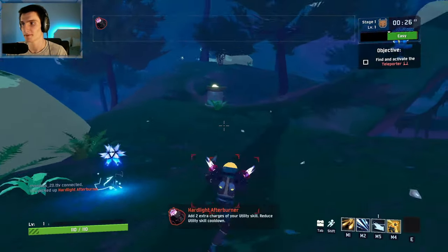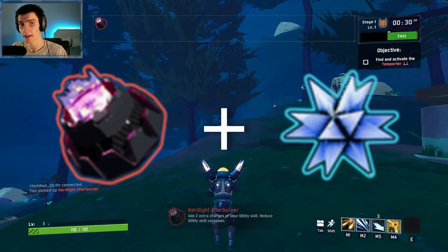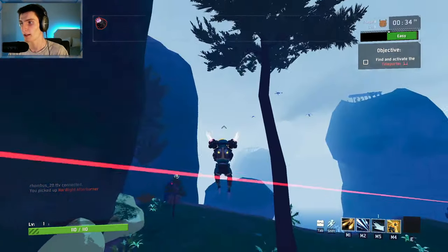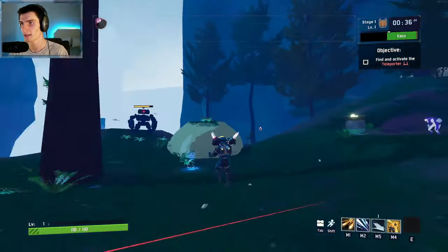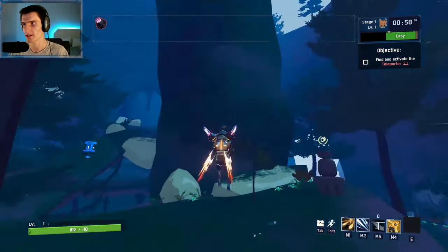The first busted item combo is the Hardlight Afterburner and Purity. This is what it looks like just with the Hardlight Afterburner and it's not great. You can stay in the air for a little while, and even if you try spacing out your uses you're still not going to stay in the air forever.